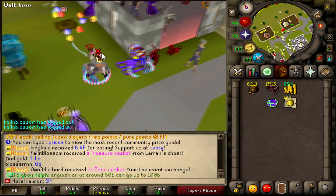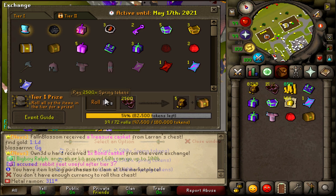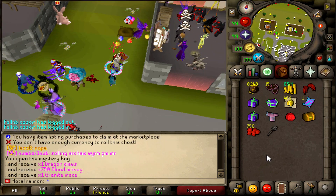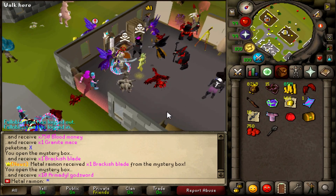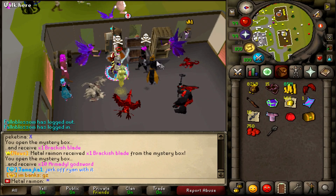But first, before we get into that, I want to quickly do some rolls again and see if we get anything interesting. Nothing too special so far — mystery bag, Dragon Claw, some blood money, M-Boxes, a Brackage Blade, that's a bit of a rip. And we have a Derek's Plate we can sell, some AGSs.